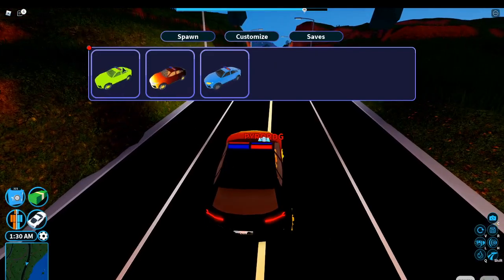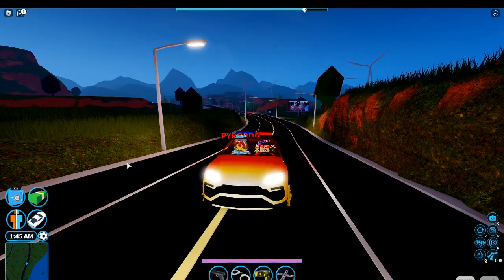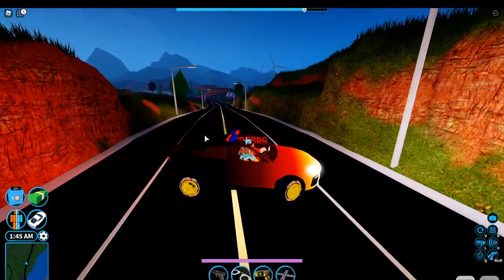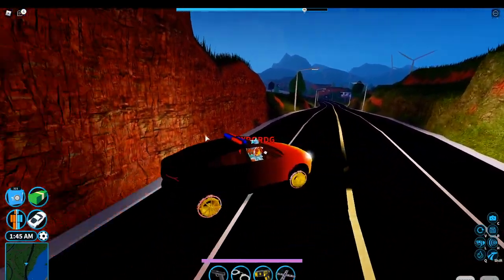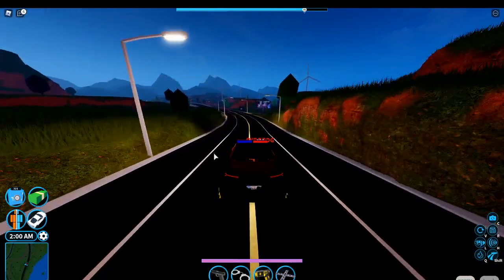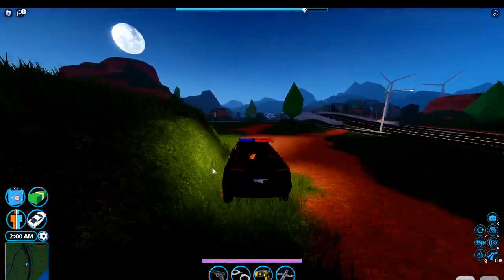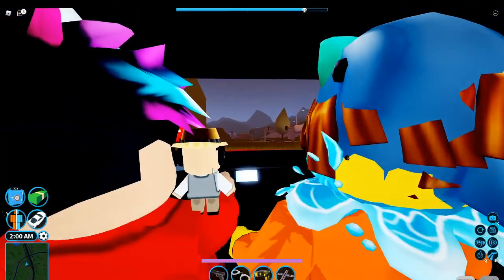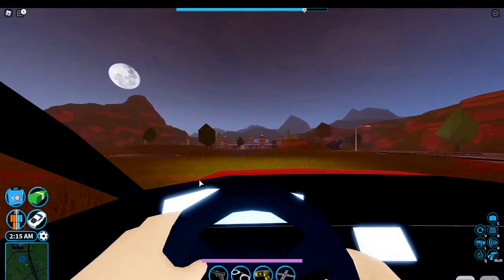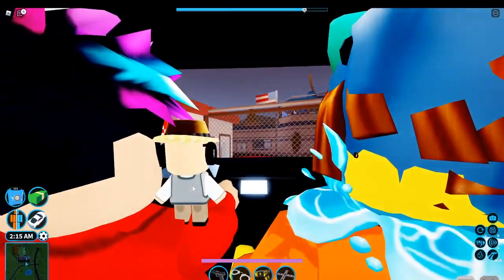Wait, what vehicles are they removing? This lighting is a little too bright so I switched it. They're removing the SUV, the prison, and also the McLaren. I'll be showing those two. You can use the OG vehicle when you want to escape the prison, but it's going to go away soon. Big rip for the jet.